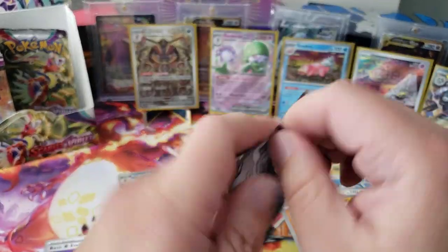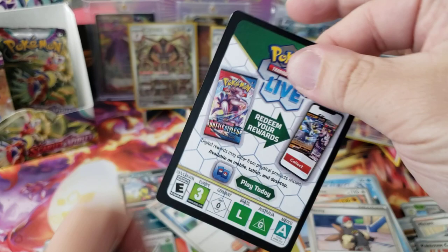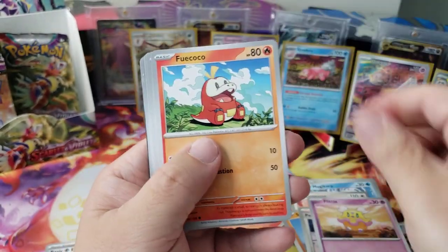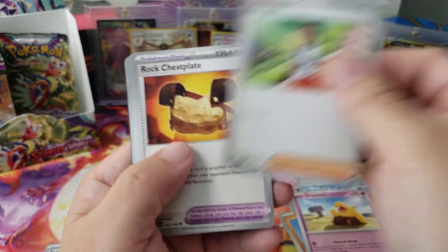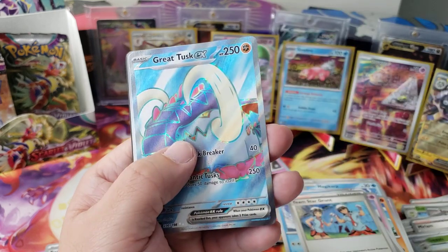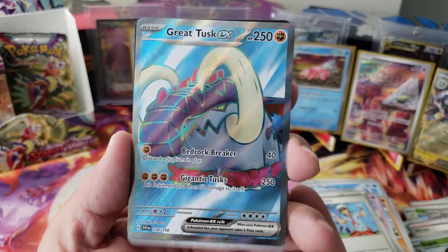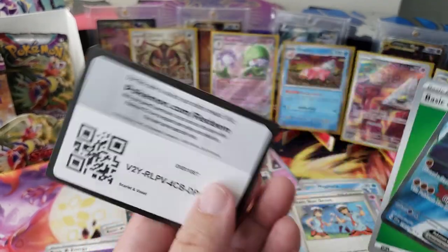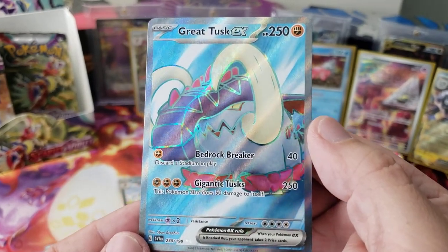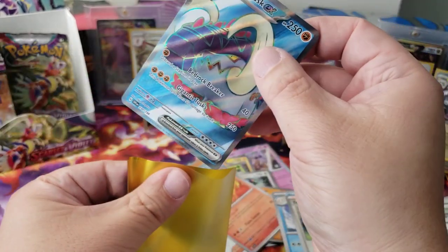Two packs left on this side — halfway done! Flittle, Foicoco, Drowzee, Nacli, Rock Chest Plate, Team Star Grunt, Energy Switch, Go-Goat — and dude, we got a full art Great Tusk EX! Look at this guy. Bedrock Breaker, Destroy State — that's so cool!